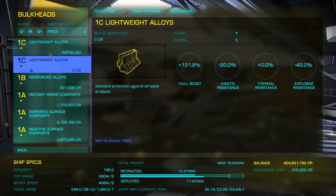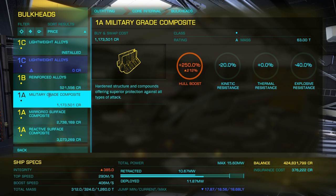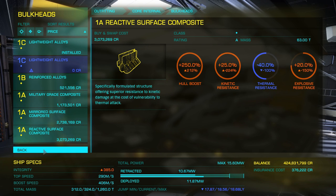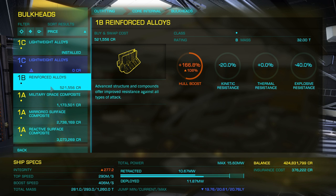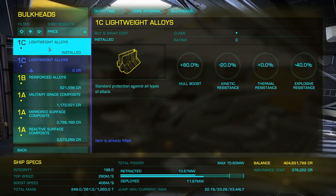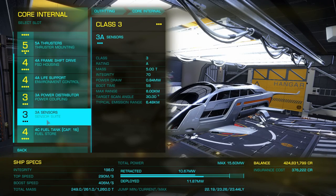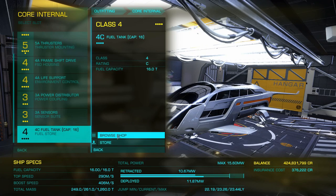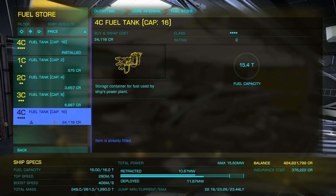Looking at the alloys — we're going to take a pounding no doubt, but hopefully our shields will be strong enough to compensate. I'm not going to bother with any upgraded bulkheads; not only will it cost heavily on mass, but it'll also reduce my jump range, and these things are all about jump range.